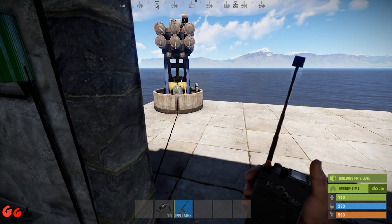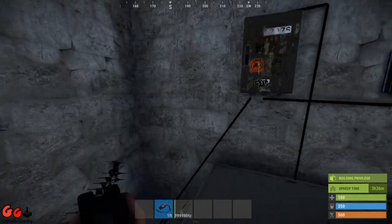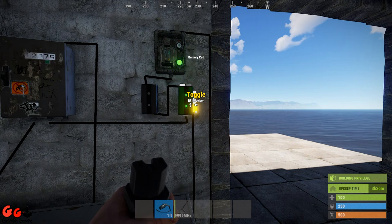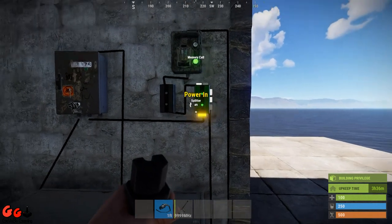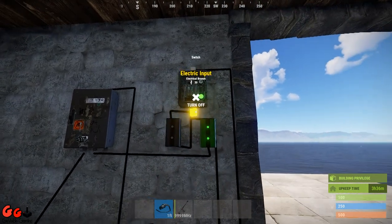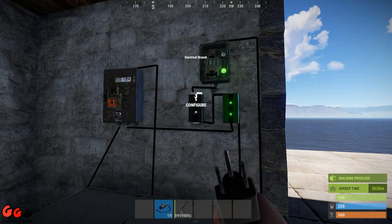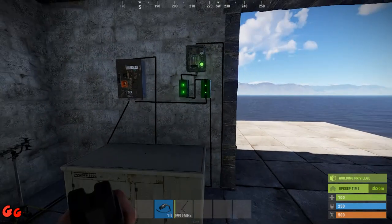Let's go through it again. Your power source comes out and goes into your splitter. The power out from the splitter goes into your RF receiver. The power output of the receiver goes into toggle on the memory cell. The other power output goes into power your memory cell. The output goes into the electrical branch, and the branch out goes into your switch. The output from your switch goes into your SAM turret. Also be sure to configure the electrical branch to output 30 power — just click E, type in the number, then set.